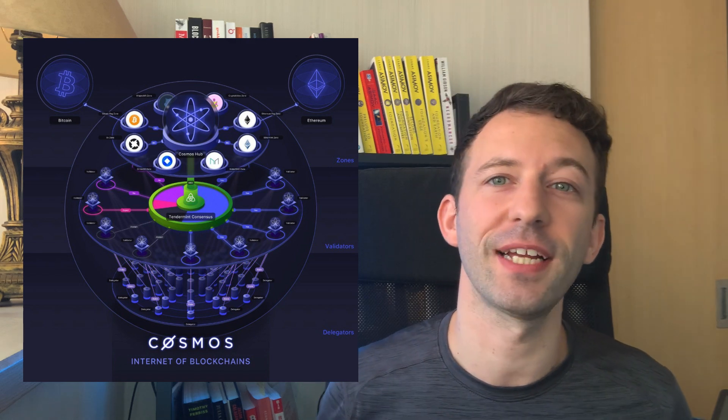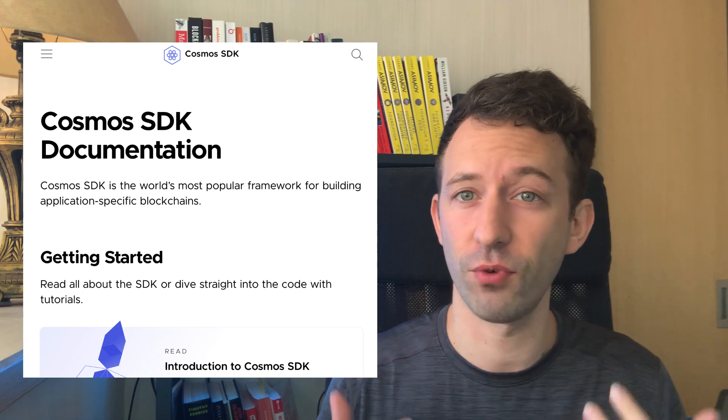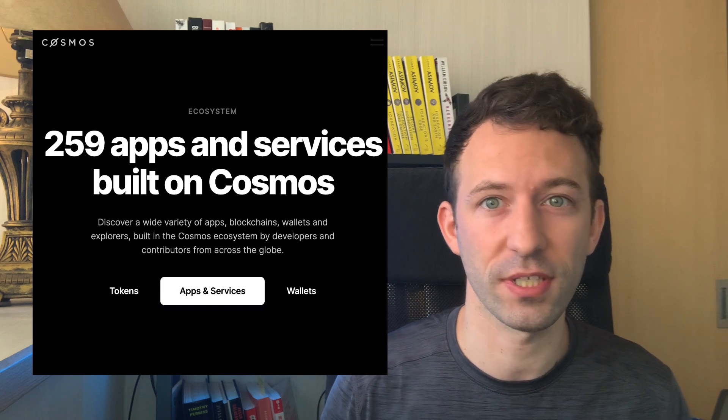Cosmos is a network of interconnected blockchains. These blockchains are based on the Cosmos SDK, a framework for building blockchains. There are already 259 projects built on Cosmos like Terra, ThorChain and Binance Chain.